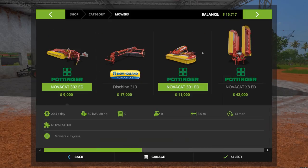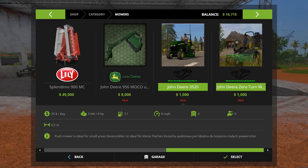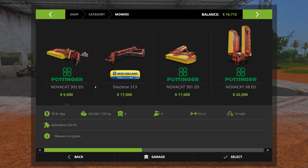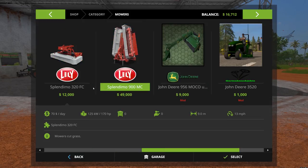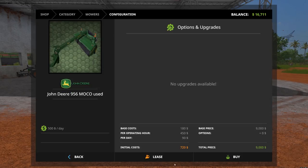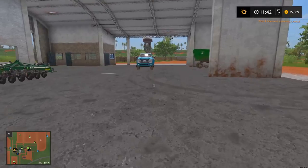I've never used a weeder actually in this game, which is really weird. Let's go over to mowers — oh, we could get one of the John Deere zero turns, but we need something bigger. Let's look at the Splendor Mower 900 MC — actually, we're gonna go with the Mako because we need a little bit of John Deere in this. We haven't had any and I think everybody would love some John Deere, I know I would.